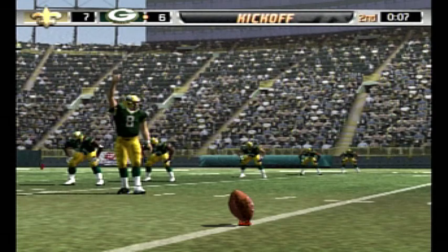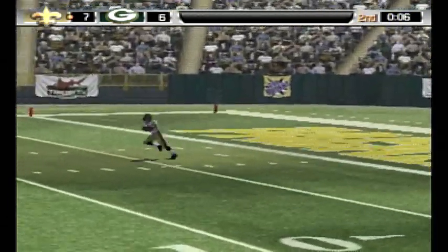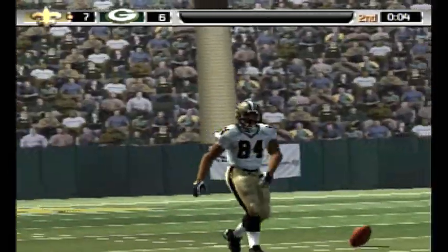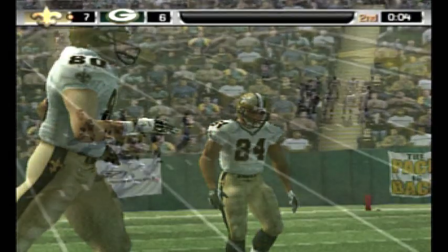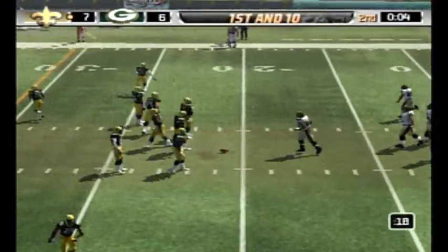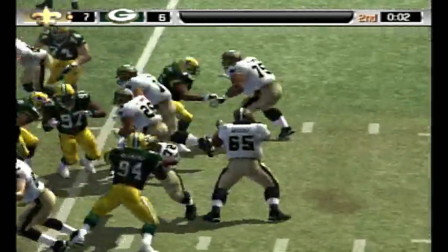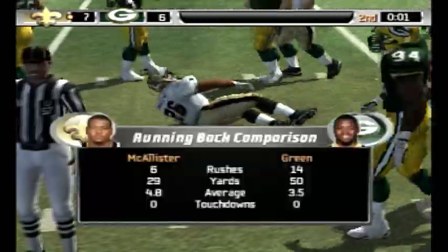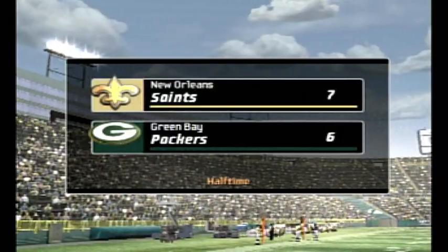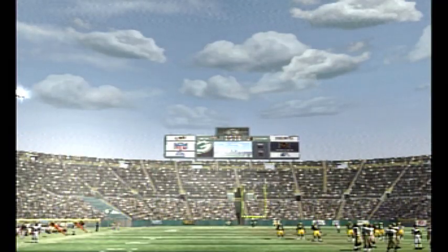The kickoff team lines up — a booming kick downfield. This one is taken by Lewis. This guy might have a strong arm, but I don't think we'll be seeing any type of Hail Mary. A simple run should get us to halftime, and this should be the last play of the half. Green Bay goes with a four-man front. Hunt is there for the tackle. We've reached the halfway point — a close contest. The score: New Orleans seven, Green Bay six.